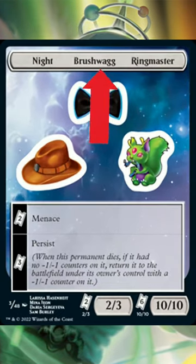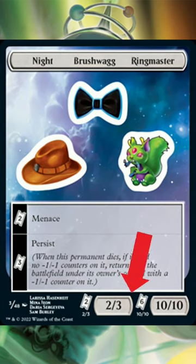Each sticker sheet has three name stickers, three art stickers, two ability stickers, and two power and toughness stickers.